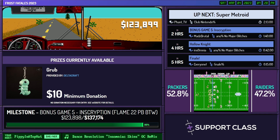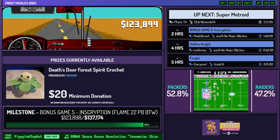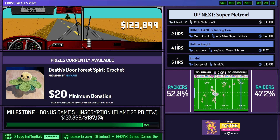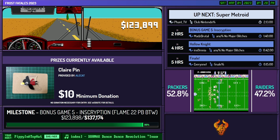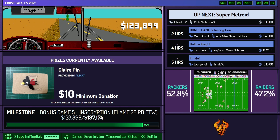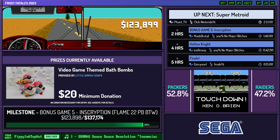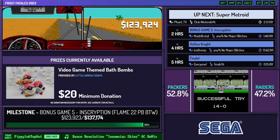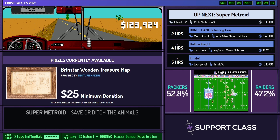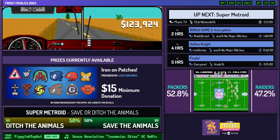Welcome back everyone to Frost Fatales 2023. I'm Pippi in a Top Hat, and this is our final day of Frost Fatales benefiting Malala Fund. Oh my goodness, we have Super Metroid Club Nintendo Percent coming up next, but I have so many donations to share with you first. Here's a quick $100 from Red Dracani, who says 'Five hundo, let's go!' Now Red Dracani, I have some interesting news — there's not actually $500 left to that Super Metroid watch opening cutscene incentive anymore. There's negative $114! That's right, we will be watching the opening cutscene for Super Metroid! Thank you so much to all of our generous donators!